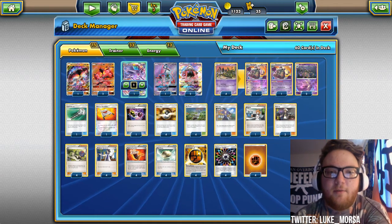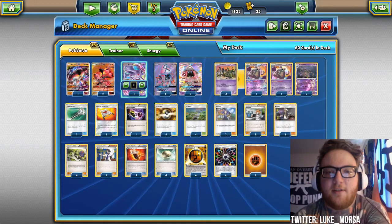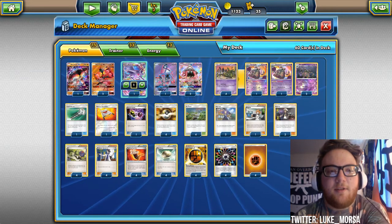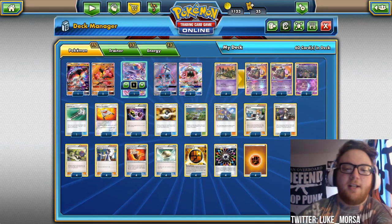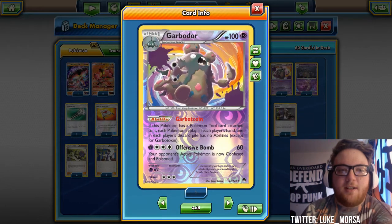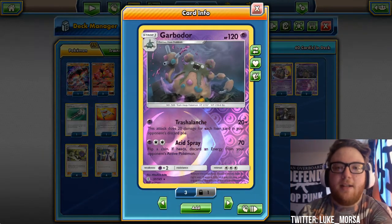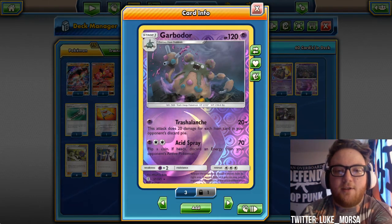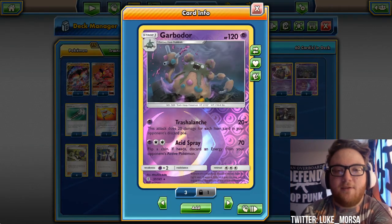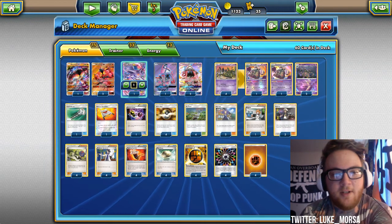We're playing three Lele, which is pretty standard. Four Trubbish with Acid Spray because it's the best Trubbish in standard. Two Garbotoxin Garbodors to lock abilities — something really nice about Garbotoxin with Buzzwole is that if your opponent has a Mr. Mime stopping bench damage, we can turn off that ability and continue dealing bench damage. And then we have two Trashalanche Garb as our backup attacker. That attack does 20 damage for each item card in your opponent's discard pile — it's been dominating the format and makes your opponent play a little slower.